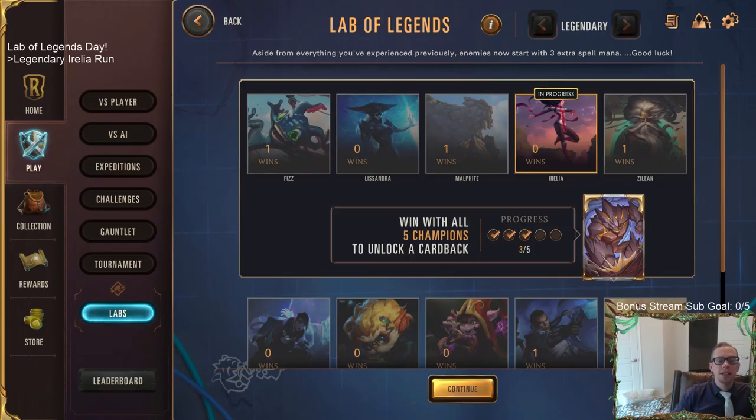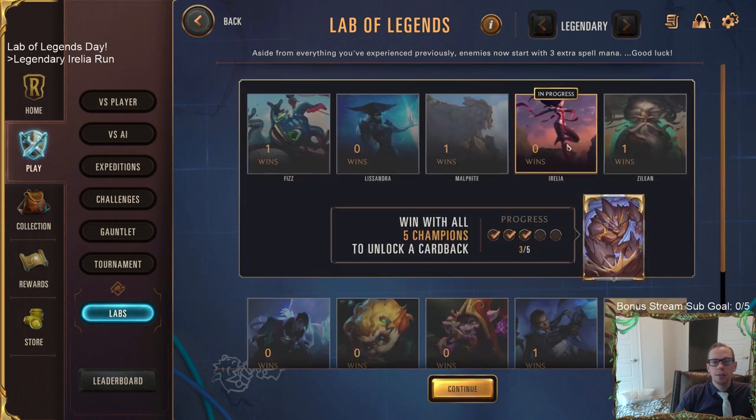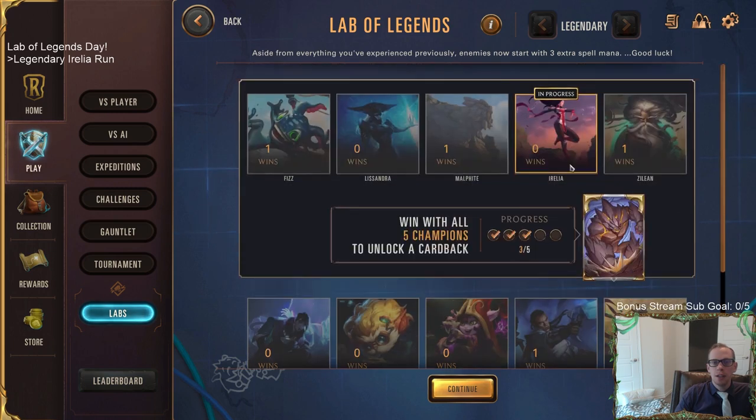Welcome everybody in Twitch chat and on YouTube for a Lab of Legends legendary run with Aurelia. We have a series going where for every single champion I'm going to do a run in legendary mode as a little guide for those of you struggling with any specific champion. So far we've done Malphite and Zillion, we're now doing Aurelia, then we'll have Fizz and Lissandra after this.